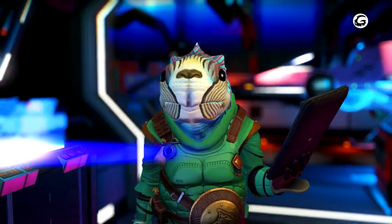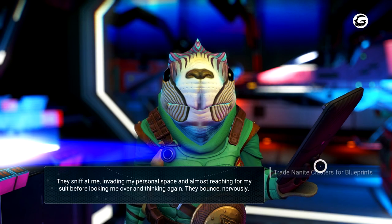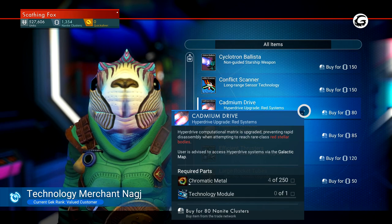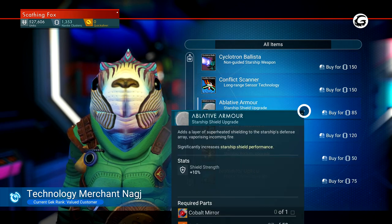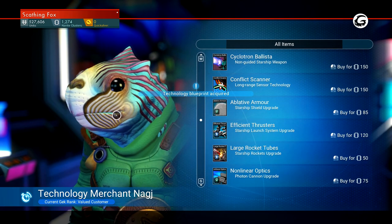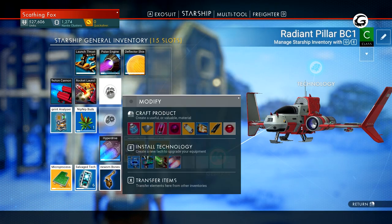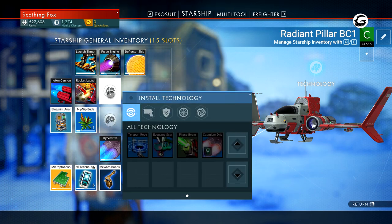Your first goal is the cadmium drive, which allows players to reach red star systems. What's so great about these systems? Well, for your next hyperdrive update, which is the emerald drive, you'll need the resource cadmium. Only red systems have cadmium available and you also have a slightly higher chance of finding red materials, so it's a worthy investment for your future adventures.